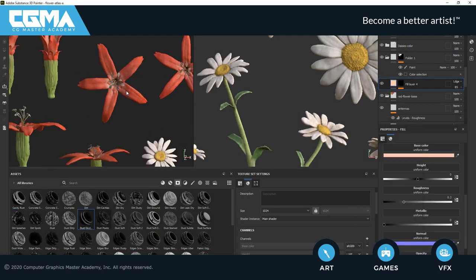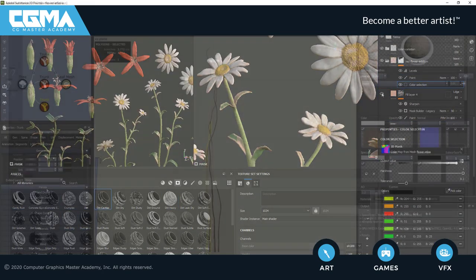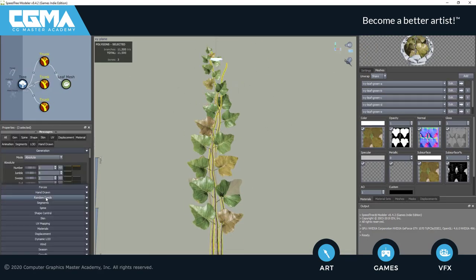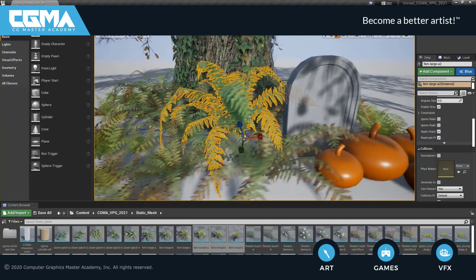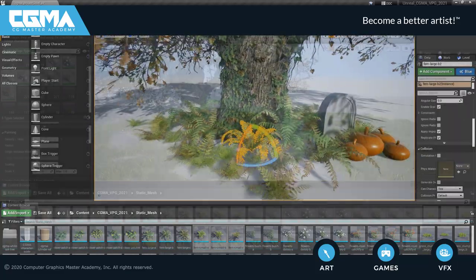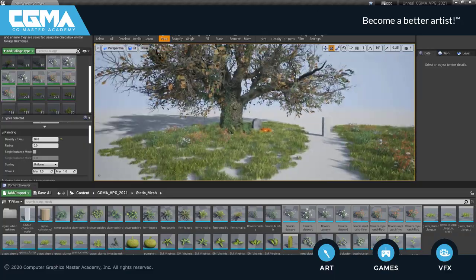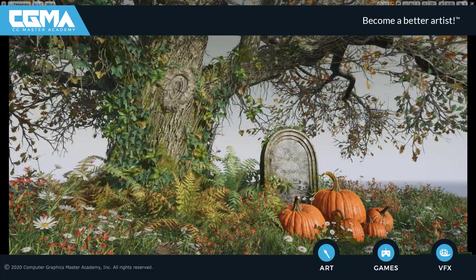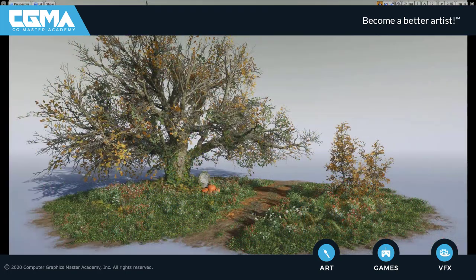Lastly, in week 6, we're going to make some flower assets for our scene. We're also going to make some ivy that's going to work really great for populating around our tree. Lastly, we're going to take a stab at the composition of our final scene, focusing on large, medium, and small details, polishing our scene up at the very end to then take some screenshots of our completed scene.